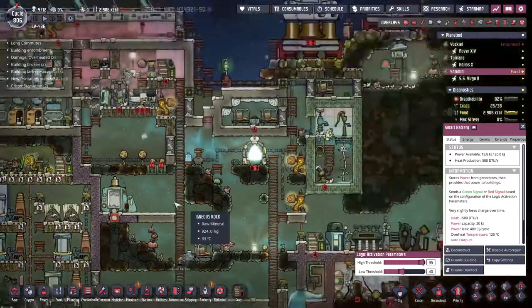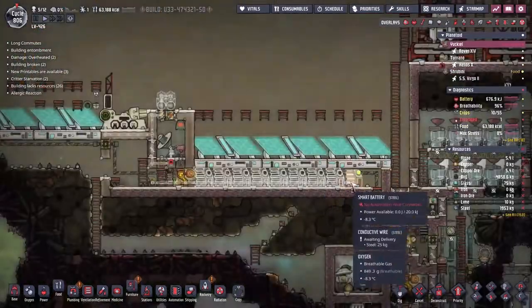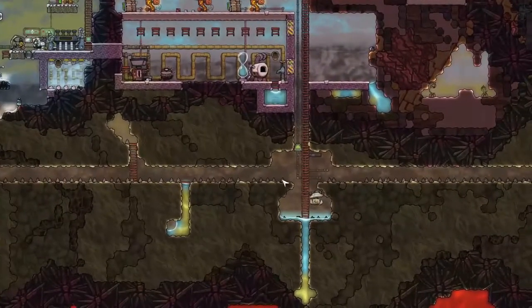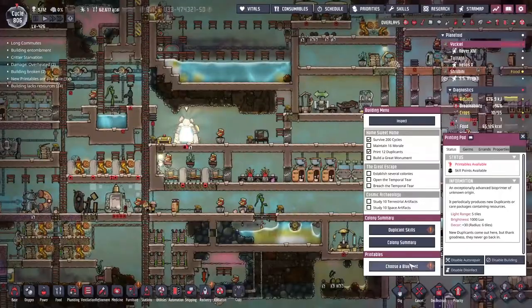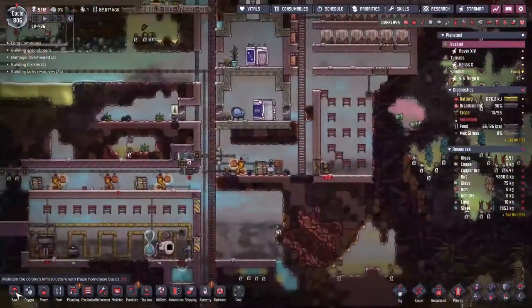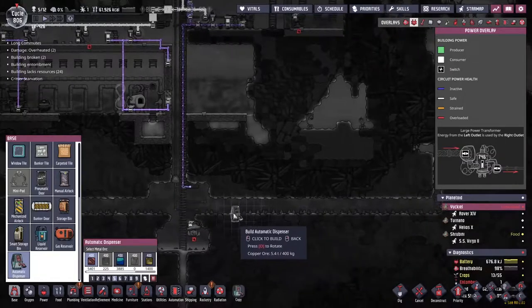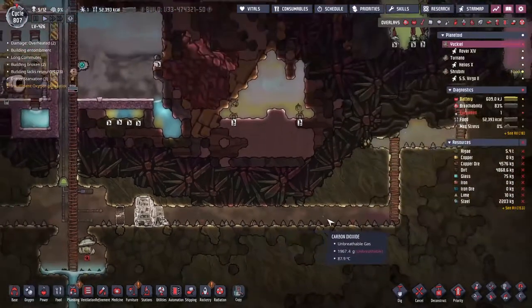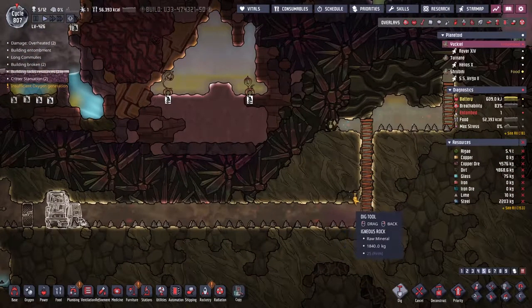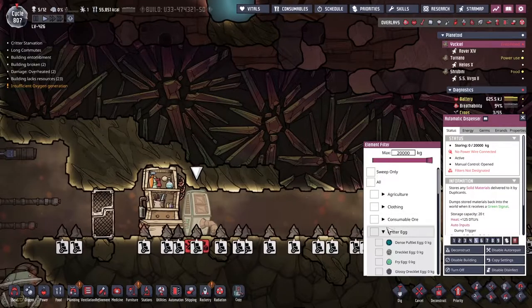We've instantly topped everything back up. What's that? Lava eggs! You know where I might enjoy having those? It's over on our original asteroid, right down the bottom here - we've got a whole bunch of stuff kicking over. We could put some slicksters down here! Let's do it - choose a blueprint, lava egg. Then down at the bottom here, let's go for an automatic dispenser. Room size is 88, could do with being a little bit larger - 96 there we go.